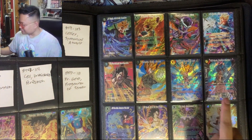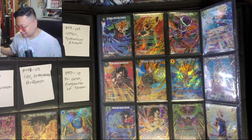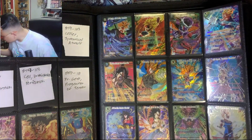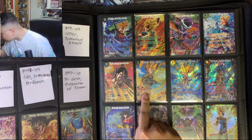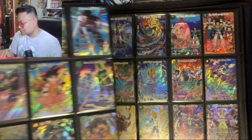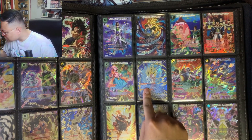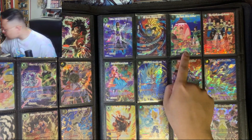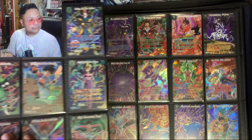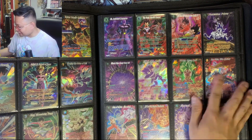My favorite in Rise of the Unison Warrior is SSB Gogeta Technique Unchained — that's a good one — and also Prince of Destruction Vegeta. Moving on, we've got Vermilion Bloodline BT11, then BT12, and BT13 which is Supreme Rivalry. It just looks pretty cool, kind of a completed look — it looks nice all together. We got most of them. We've got Realm of the Gods completed as well.